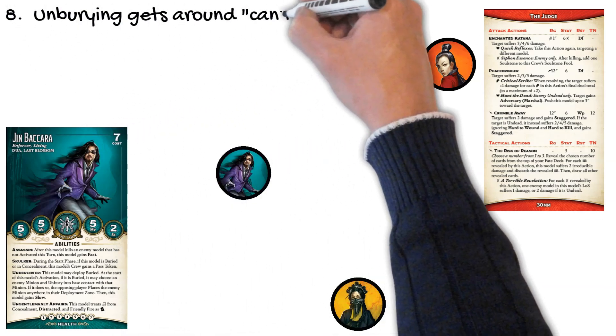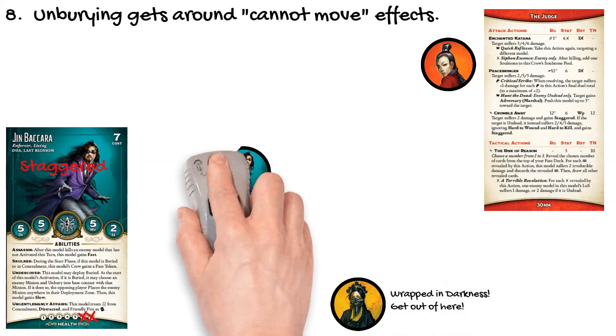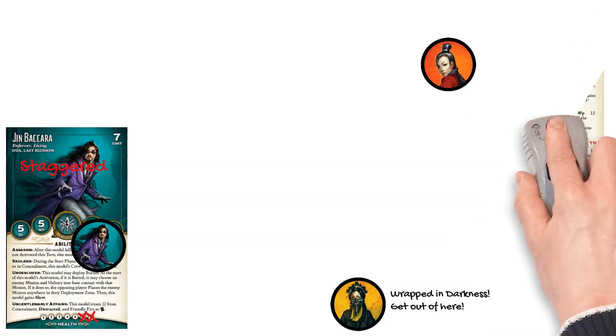Unburying gets around cannot-move effects. Jin Bakara unburied through his Undercover ability, and while on the table, the judge hits him with Crumble Away, giving him the staggered condition. Misaki Katanaka Fractured then buries Jin again. When it's his time to activate in the next turn, one might argue that he cannot choose Misaki's unbury terms since staggered prevents movement by effects of other friendly models — but bury and unbury ignore this restriction. Jin can elect to unbury through either his or Misaki's unbury conditions, or neither. If he returns to the table, he still must deal with staggered until the end of his activation. If he elects to remain buried, he can use Enemy Intel until he ends his activation, at which time the staggered condition ends while he is still buried.